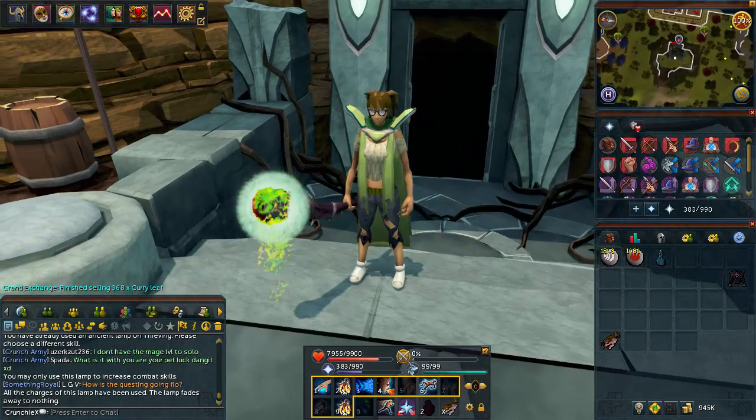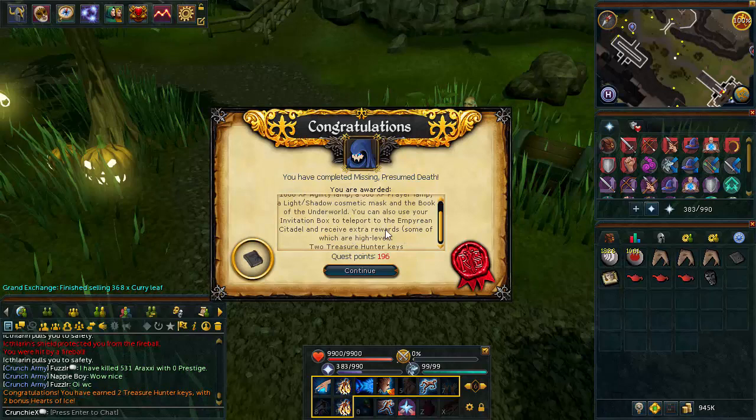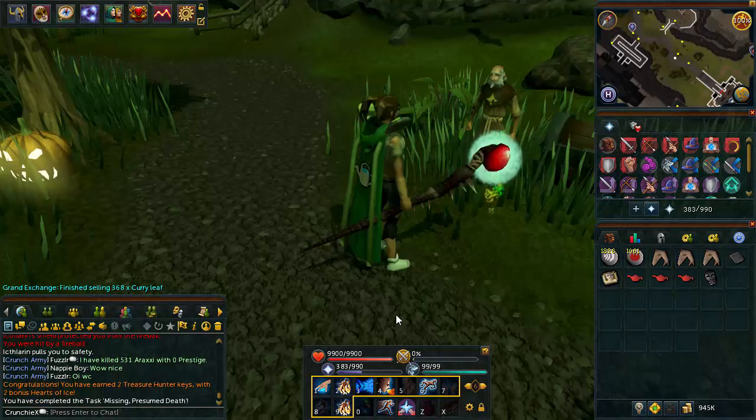Missing Presumed Death has been completed - two quest points and a bunch of XP lamps, which would have been more useful at lower levels but I'm not going to complain. Now we only have two quests left until we can get these Seren spells, which is of course the Light Within. But before that I need to go and do Fate of the Gods.